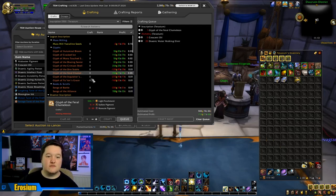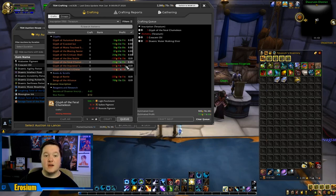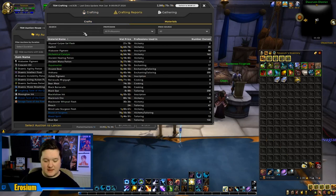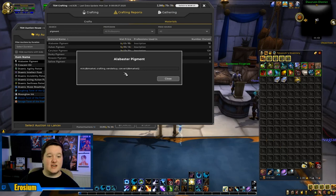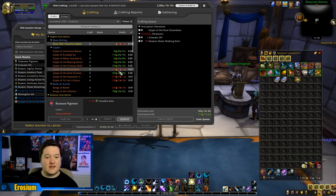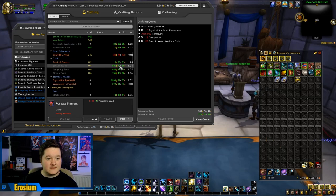This is what I mean about needing a specific craft price - it's very difficult for TSM to work out the cost of pigments because there are so many different herbs that can create them. The craft price can sometimes be off by quite a lot. You can go to Crafting Materials, type in the exact pigments, and manually change the value of them - which is good, but it requires a lot of research into specific strings. I'm going to collate all that information to make it easier for you guys.